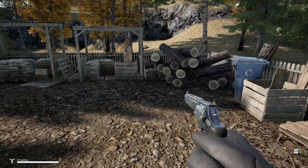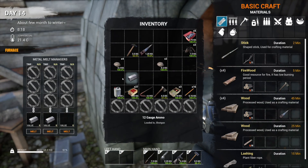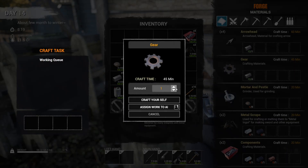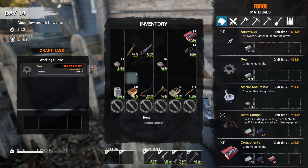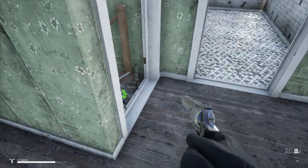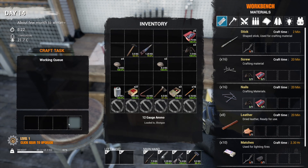We need lots and lots of wood — this is why we need the generator. Let's go check on those pieces of metal. Hey Scott, keeping warm by the fire? I know I'm going to need at least three gears, and I'll assign that to Scott to make — that'll give us enough gears for the generator.